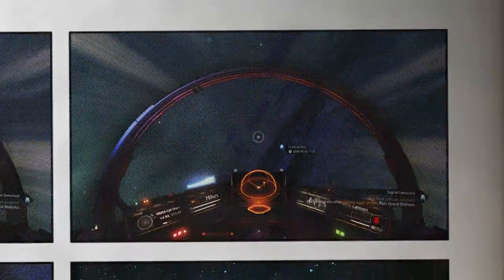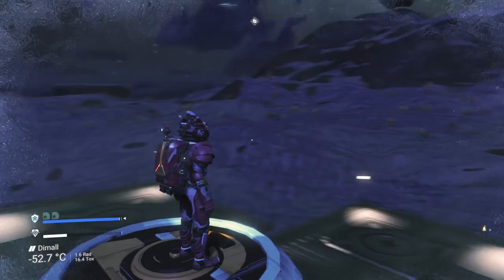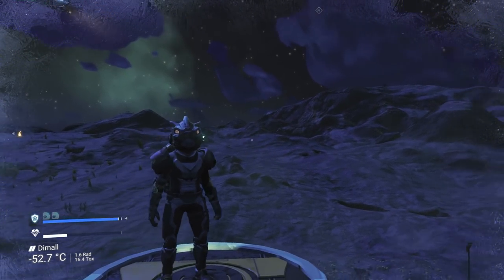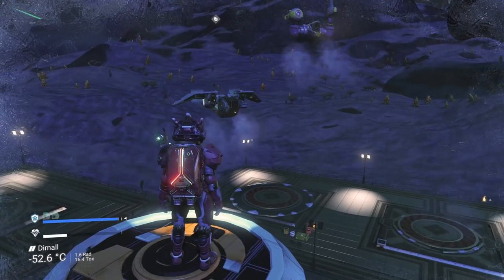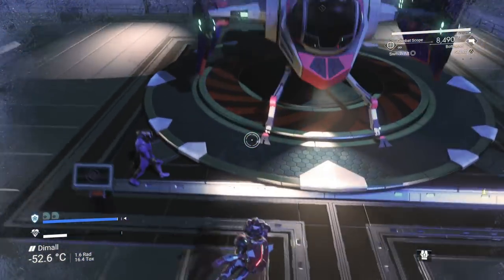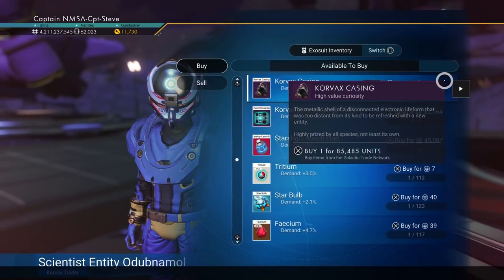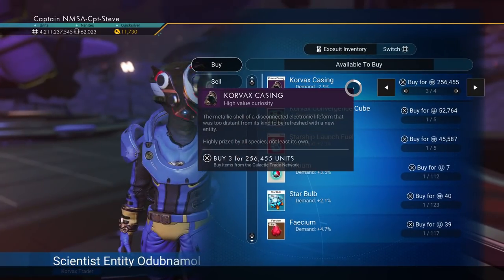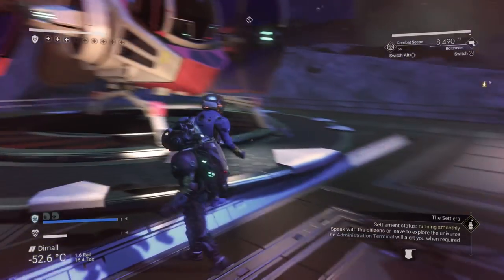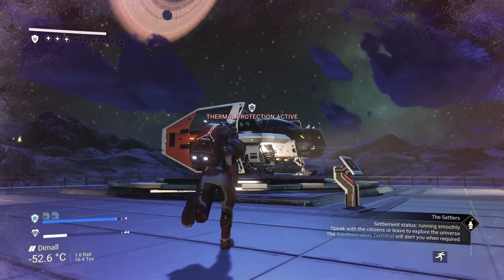We've arrived at the trading post. I'm waiting for traders to land - watching the landing pads for green lines. Here they come! I nearly broke into song there. This trader's ship looks like a TIE fighter. I've had a macchiato, if you can't tell. We've got Corvax casings - that's the one I was trying to think of. I'm going to buy three Corvax casings and three Corvax convergence cubes. You might want to buy more just in case.